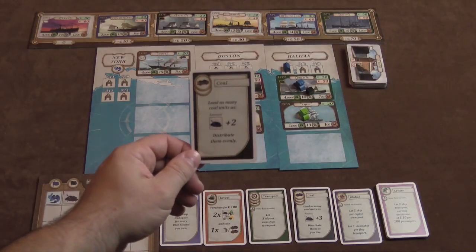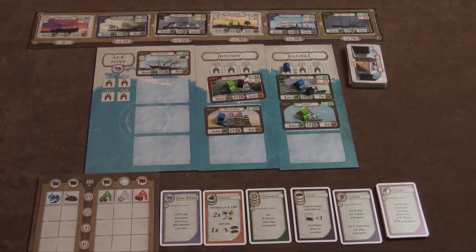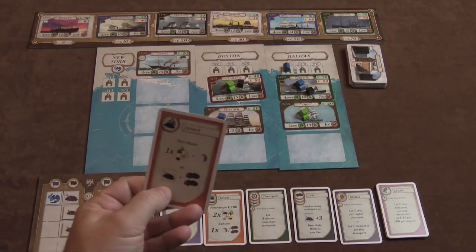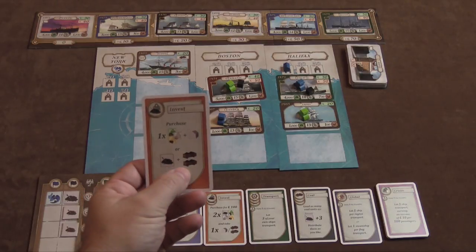There's a card for coal: load as many coal units as you have — coal squares plus two. This is where the player board comes in. At the beginning of the game, everyone starts with one of each, but later you could get a second or third coal square. The more coal squares you have, the more coal you'll be able to load onto your ships, and then you spread them evenly across all ships you have out. To get more coal squares, there's an Invest card.